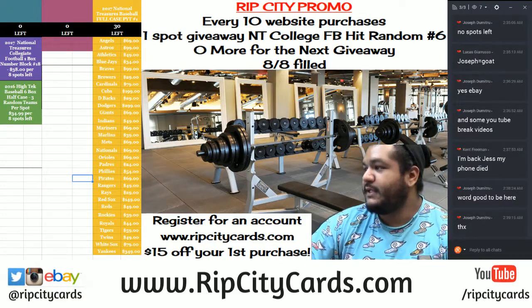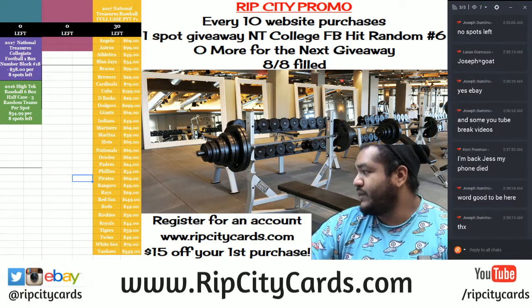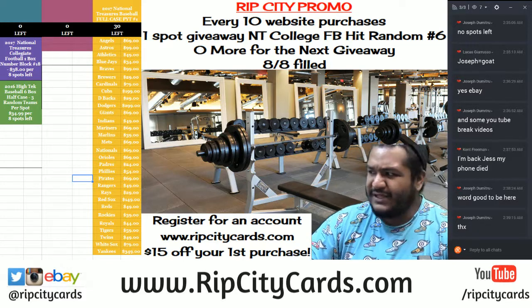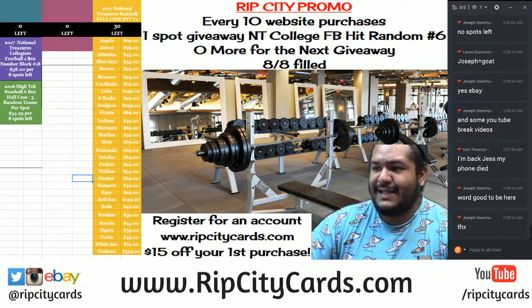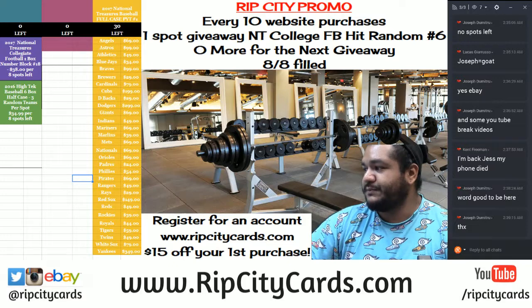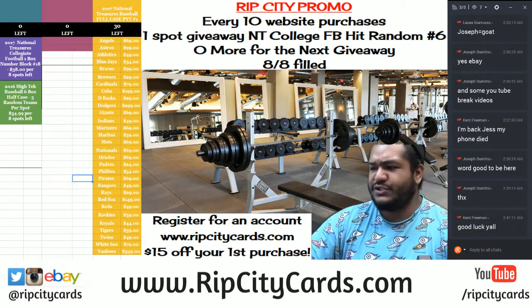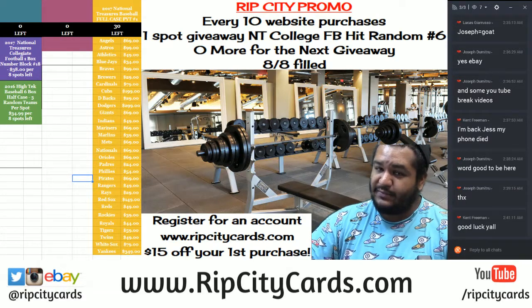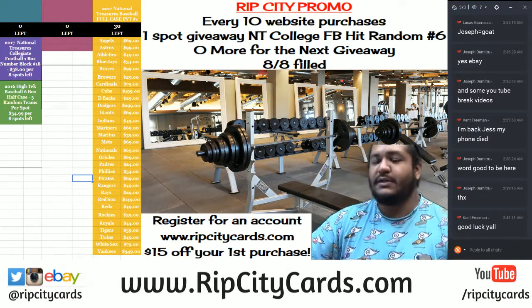What up everybody, it is time to do 2016 High-Tech Baseball six box half case break. Every spot is getting three random teams. I have my random list set up, gonna roll dice to see how many times I'm going into the random list, gonna random the teams, and then random the players — match them up with the people that bought spots in the break.